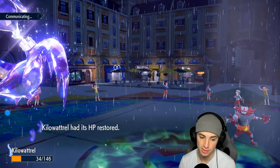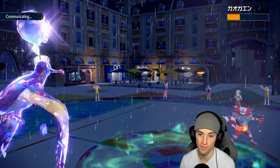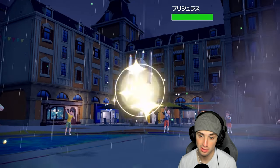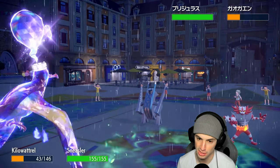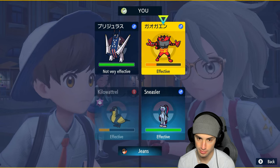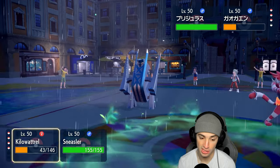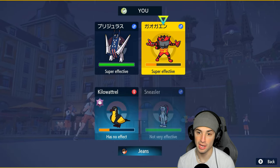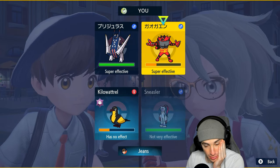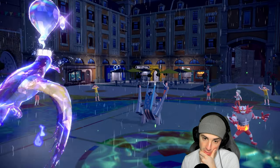Nice little read on our end — we thought it was Grass Tera but still, it worked perfectly. We did predict the Tera overall. Kilowattrel is just chilling on the field, and that's big time news considering it's so fast at 194 Speed. They can't Extreme Speed it down with Dragonite, can't fake it out, and they're forced to go into Archaludon. It's time to just attack it, or I could protect Kilowattrel.